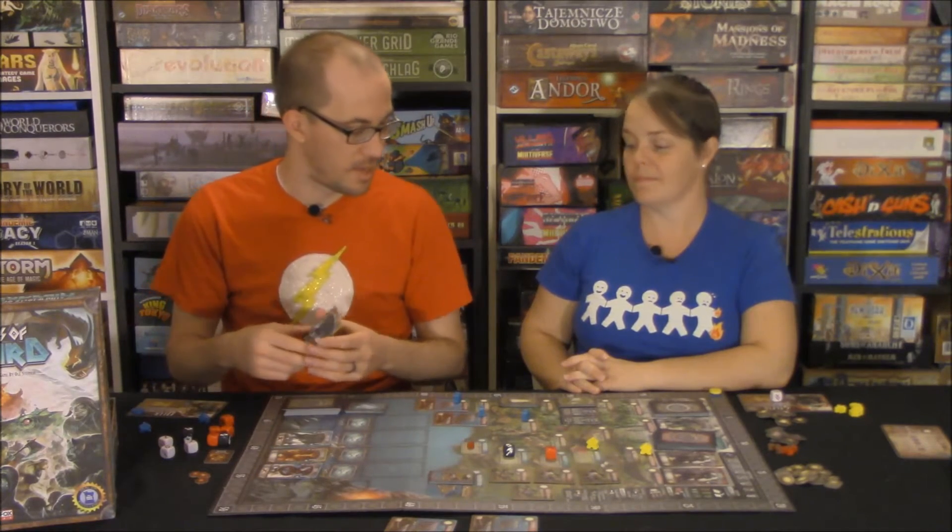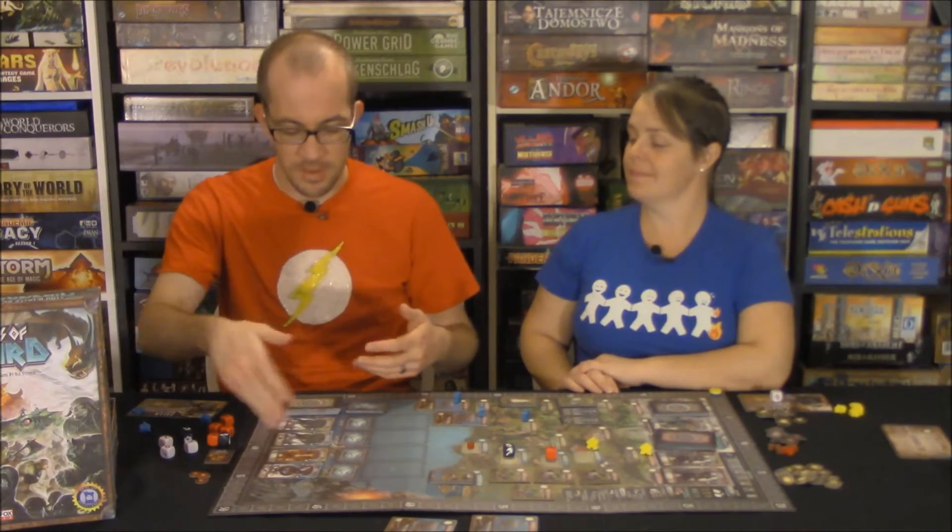Luck versus strategy. There's a lot of strategy in this game, but because you're rolling dice with some blank sides, luck is a factor. The highest defense monster is this big troll — he needs three hits to kill him, whereas the Fenrir Cub only needs one. I've gone up against a troll and a Draugr on the same turn, rolled all blanks, and lost horribly. You can't escape the fact that there is luck, but they give you reroll tokens that give you more points if unused. Don't think you're coming into just a solid euro or straight dice-chucking — there's a healthy balance of both.